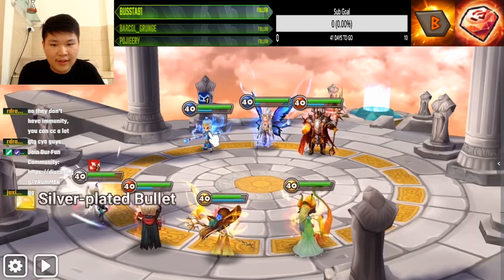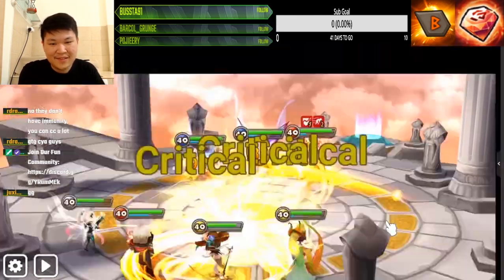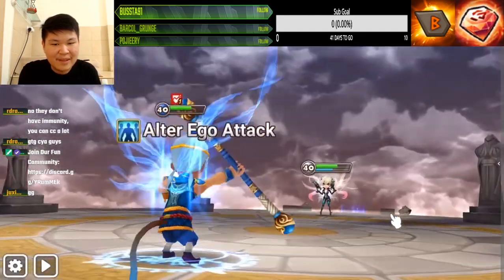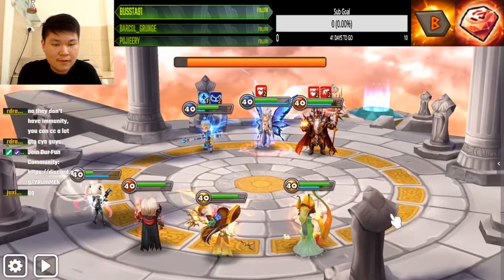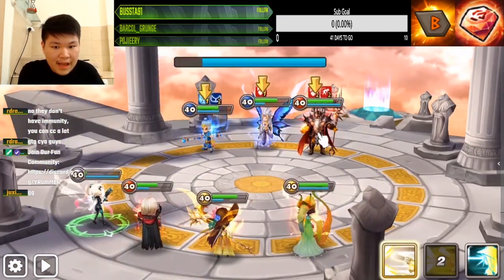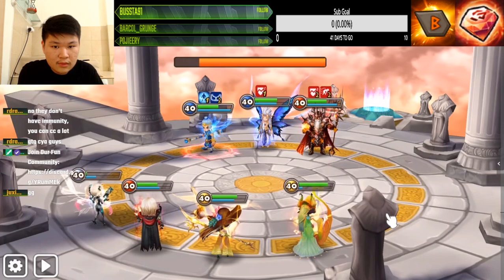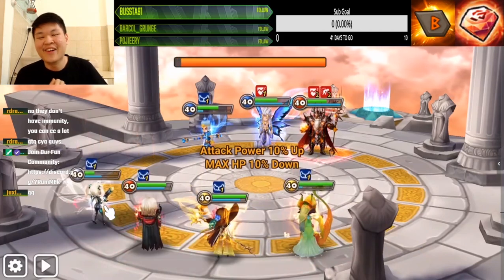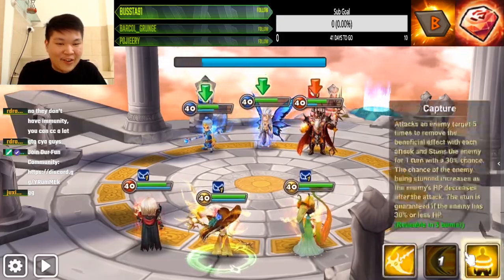I don't like how this monkey is having immunity on him, so I'm gonna strip that away. Don't tell me we're gonna get an additional proc after all those plays we did. I'm gonna be so mad, guys! Hey, why did you attack my Lauren? You just triggered the passive of my Triana!